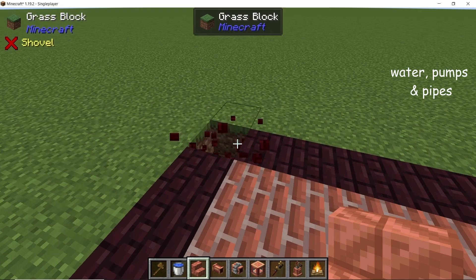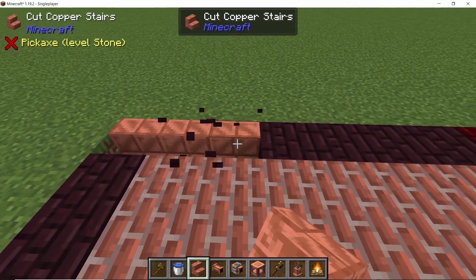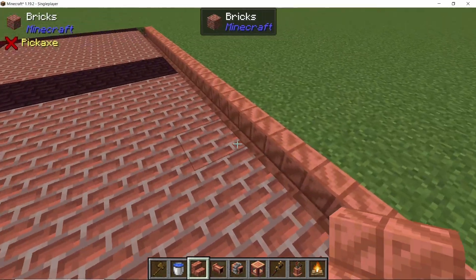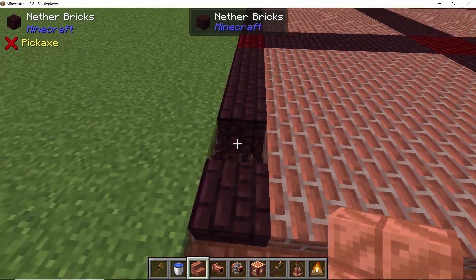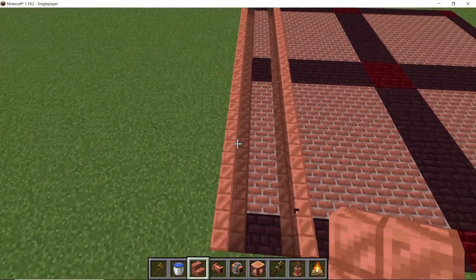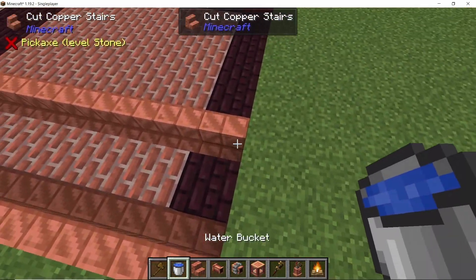To start building, pick any one side and start placing stairs on the very edge. There are going to be a total of 16 stairs, leaving a one-block gap, placed facing downstairs. We are going to water-lock them in order to turn them into an infinite source of water.